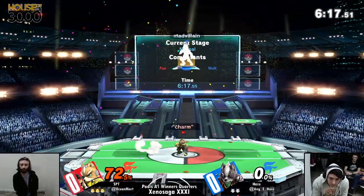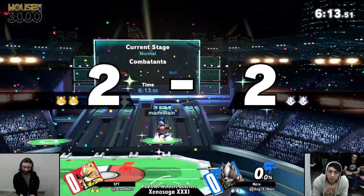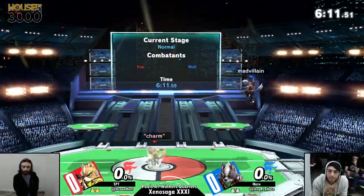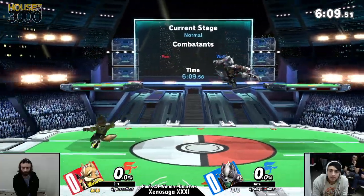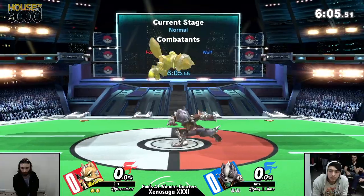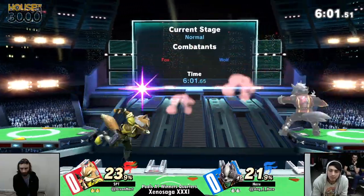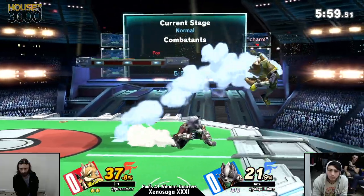Oh, he also had a shield. I know there's a lot of shield — oh, he died from that? He was at 70. So that's also a good thing to apply as a Wolf player. Getting a turnaround back area is on point. You're able to get early kills like that. It's amazing.